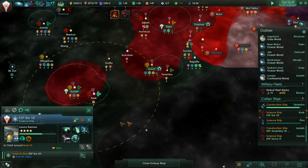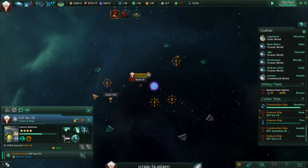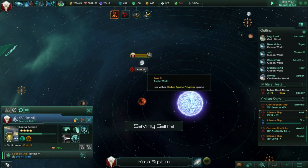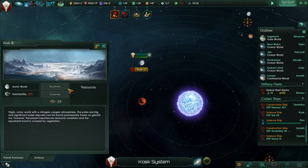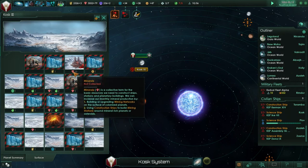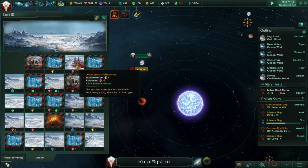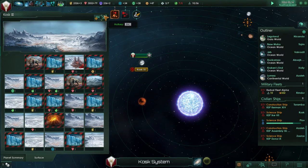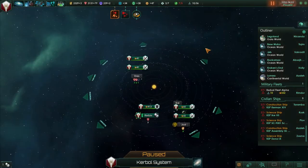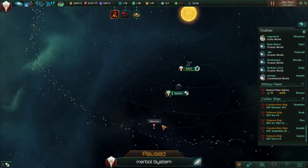Let me go to Cador and take a look at the situation there. We need to colonize Arctic worlds in order to take advantage of that. Oh look, it's got this thing with 12 minerals - that costs a lot of maintenance though. We need to pause so that we can do the shipbuilding stuff, but we do still have the moon. I don't know why Minmus has its orbit all the way out to the orbit of Duna.